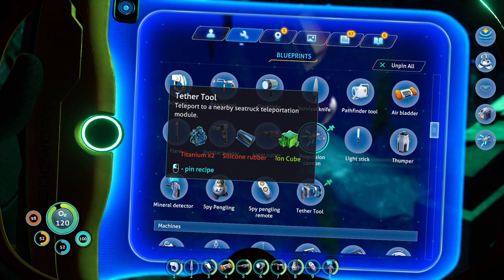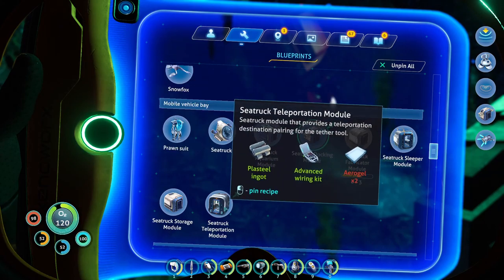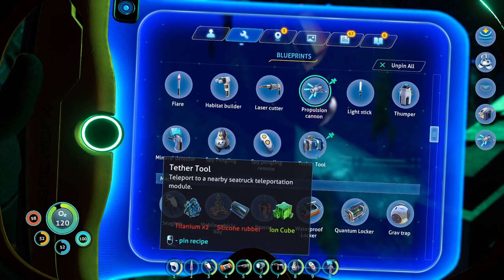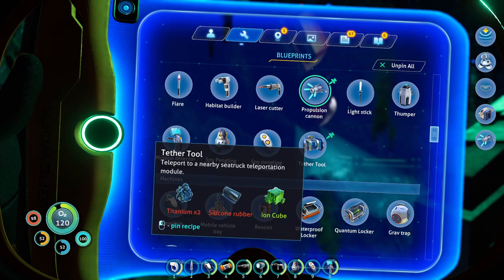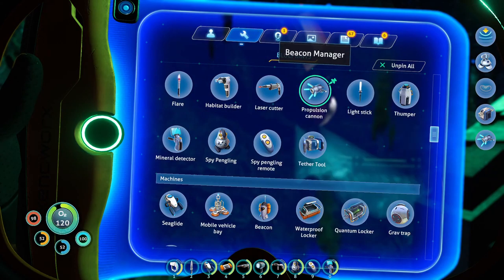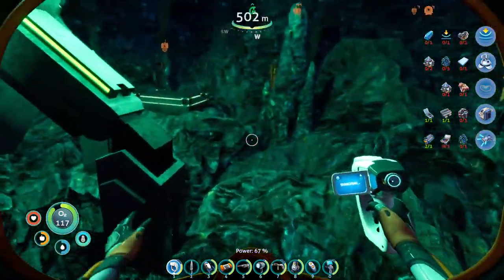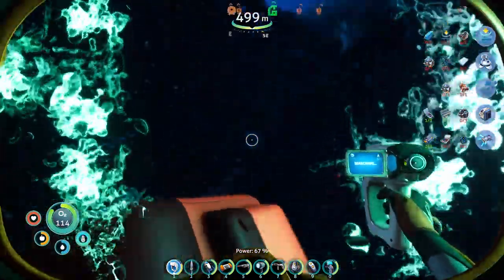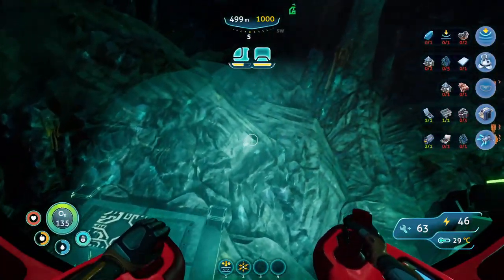So basically, if I put this thing on the Seatruck, I can use this from wherever and teleport back to it. I think it has to be within a certain distance. Still, that's pretty convenient.